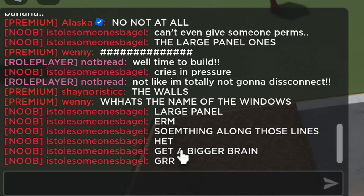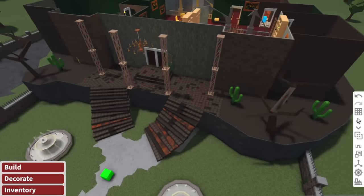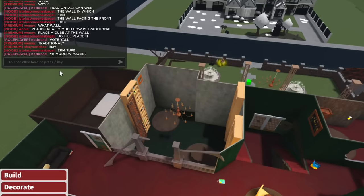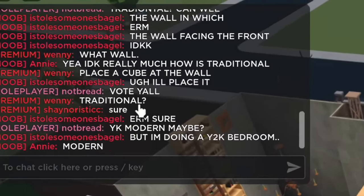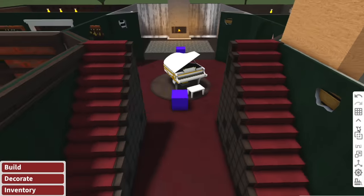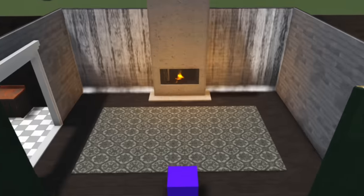They're in chat asking things like, 'What's the name of the windows?' Large panel. This is a real test — if anyone watched my video, I wonder if any of them are going to add a tennis court like I wanted. At the moment, they are all debating what theme they want to do the mansion. Someone's added a piano downstairs — anything's an improvement from the broken chair. Are those waterfalls? Whoever's purple is killing it.